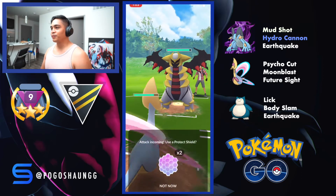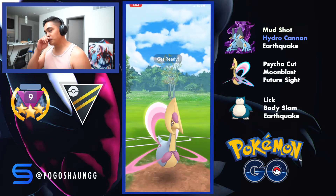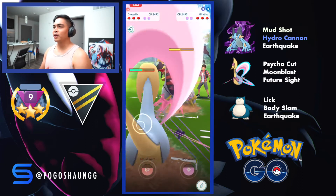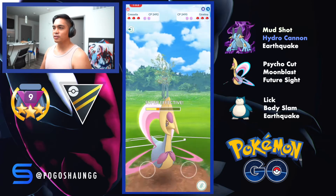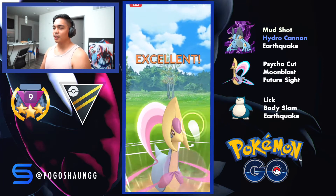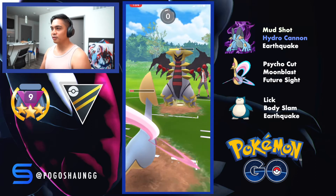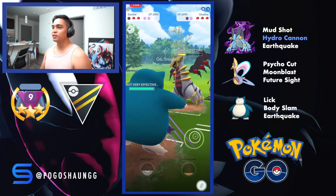We're up against Giratina here. I like to save my shields for Shadow Swampert and I'm just going to land these Moonblasts. Depending on the situation I like to switch out into Snorlax towards the end of this interaction, just to save Cresselia's health and hold a Moonblast in the back, but it looks like I'm just going straight Moonblast without switching. We do get the shield, which is great. My opponent throws Dragon Claw and I go down with a Moonblast, which isn't good.